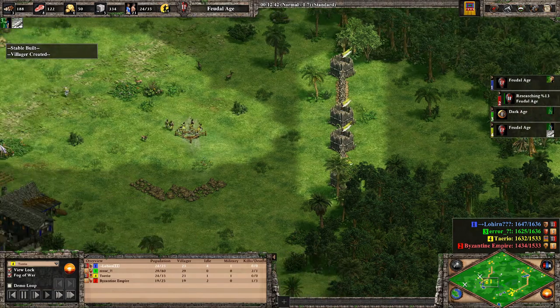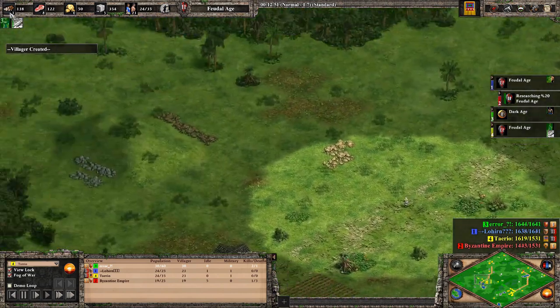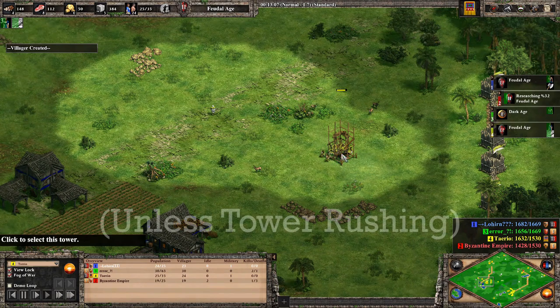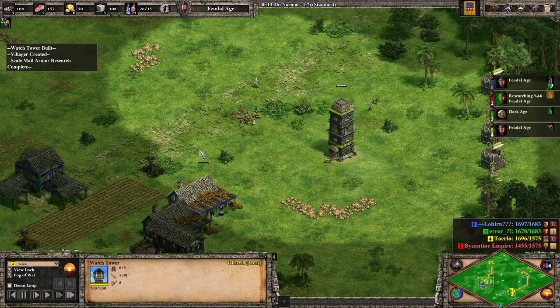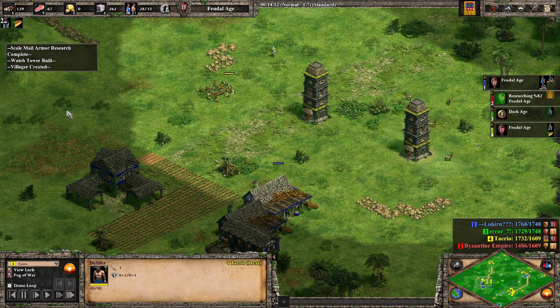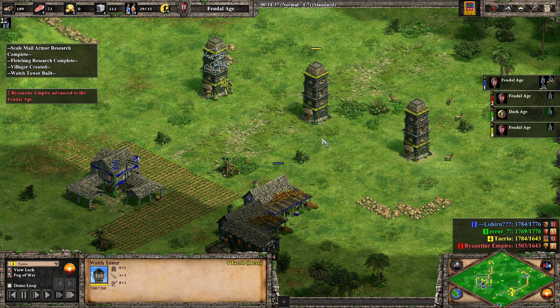This is the start of my tower rush. The beauty of Black Forest is that you can see where all of your enemy's resources are. I noticed four of his resources are forward and one behind. Stone isn't particularly important in Feudal — gold is. So I'm able to place my first tower up here and get my second tower off pretty quickly. The most crucial part is that I've researched the infantry armor upgrade, so my villagers are tankier — that's one of the Inca bonuses. With two towers up he can't easily access this area.